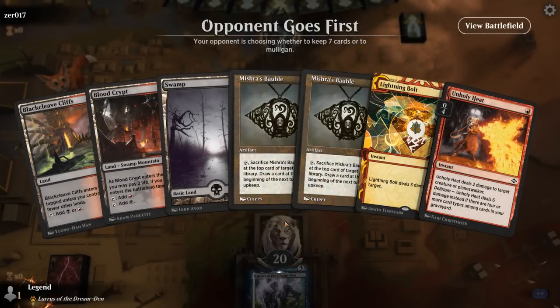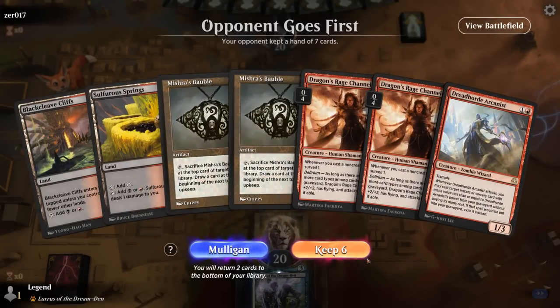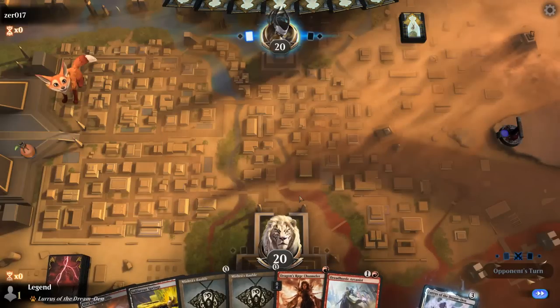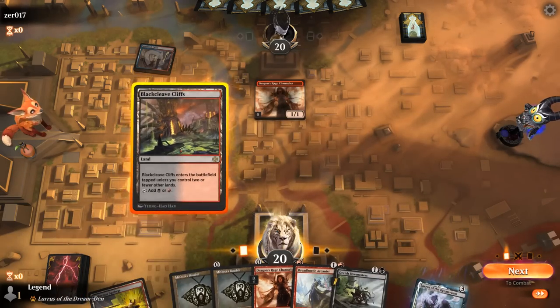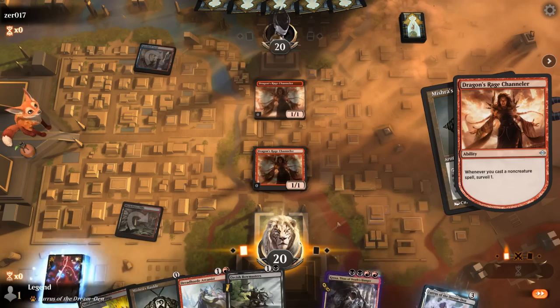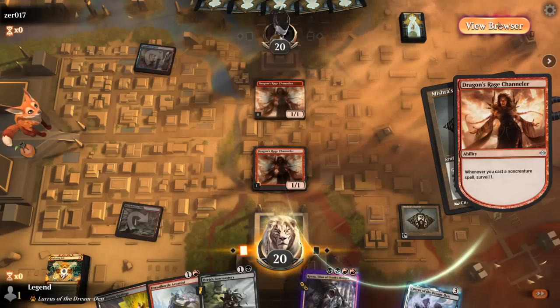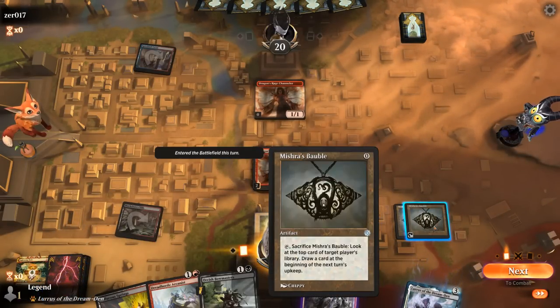We're on the draw — no discard spell, no threats, that's a mulligan. This hand I can try to keep since we have Channeler plus double Bauble to give a bit of selection, although we lose to turn-two Channel unless we topdeck a discard spell. One card has to go — maybe lose one Channeler so I can curve Channeler into Arcanist at the very least. Opponent is blue-red with their own Channeler — fair enough. Bowmasters could be a nice answer. Play double Bauble. Kroxa's good value to put in the graveyard, and a Lightning Bolt I wouldn't mind drawing, though putting it in the graveyard is also good for Arcanist.